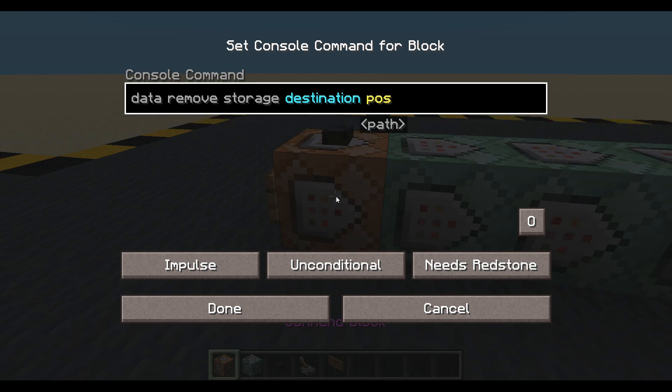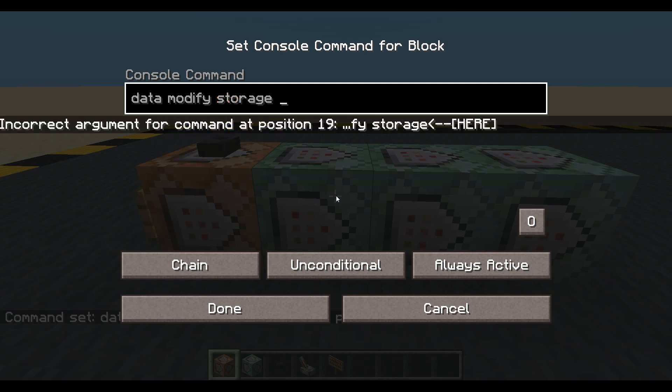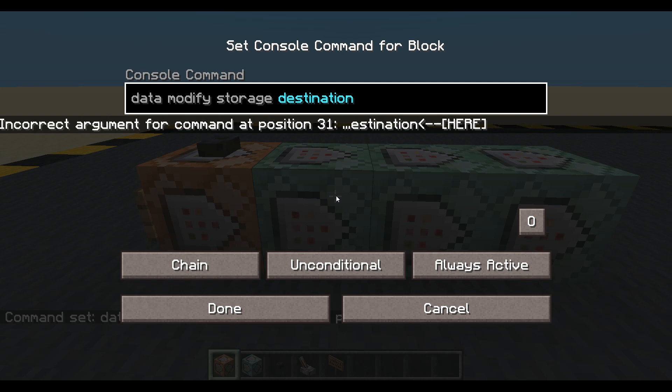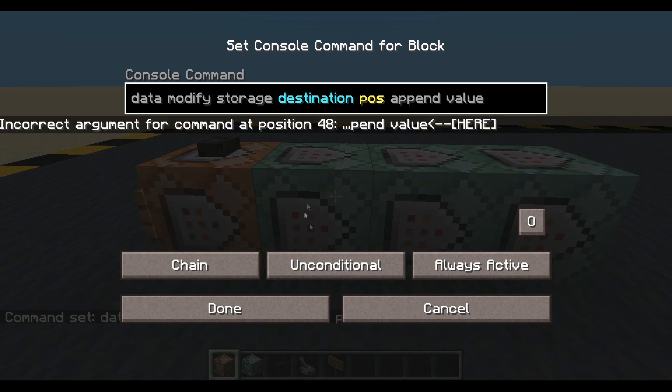I'm going to store it in 'pos' because that makes sense since we want a position. Then I'm going to data modify storage, destination, pos. And I'm going to use append, so I'm going to add a value to that. So append a value - let's find a value. Where should we be going to?